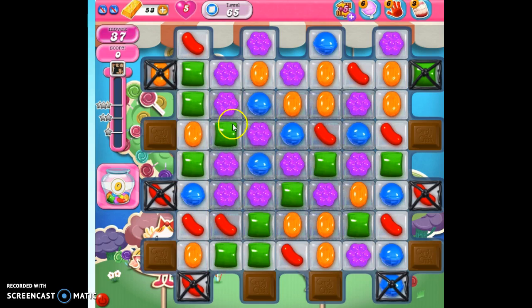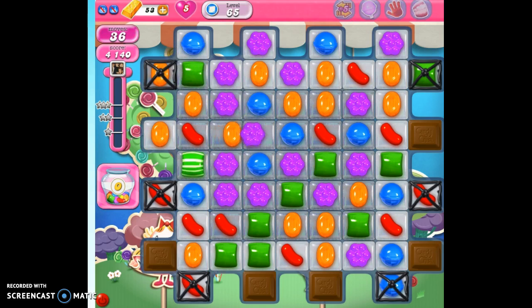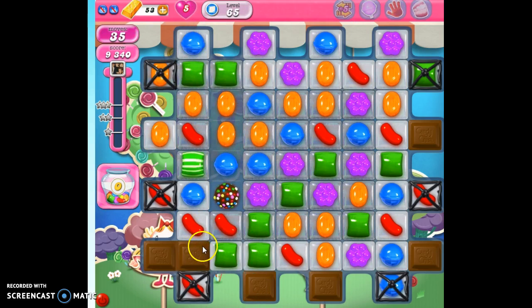But first, I'm going to make a striped candy. I'm hoping it's not going to ruin my chances to make the color bomb, but it's going to take out a chocolate, so it's worth it to me. Now I can make my color bomb — it didn't take out a chocolate, so I have to watch out. I've got some other areas where I could have taken out a chocolate on a turn, so I'm going to focus on those right now.